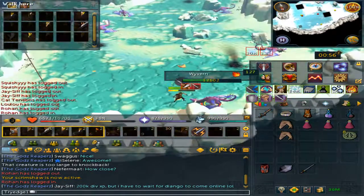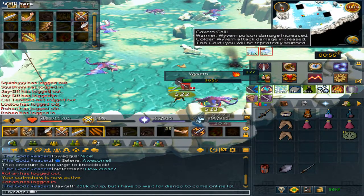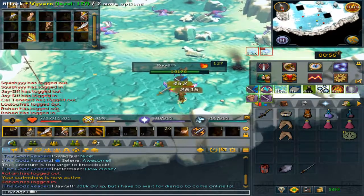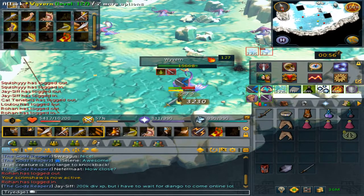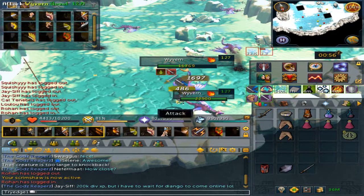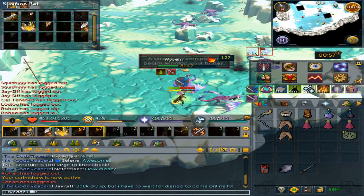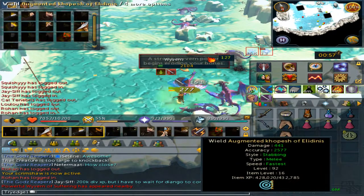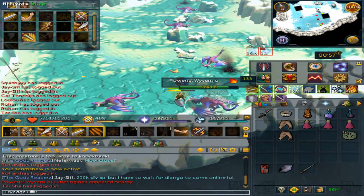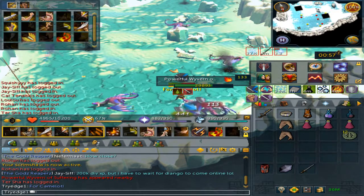Now an interesting thing is, if you see on my screen the snowflake percentage above my Settings icon, that number will slowly increase to 100. Once it hits 90, the NPCs will stun you constantly. Here I have the Elite Spawn — you can use Excalibur since this one will hit you a lot.